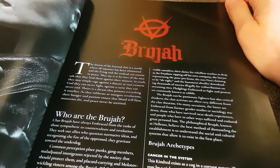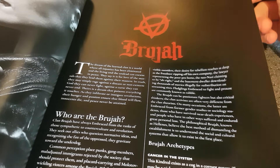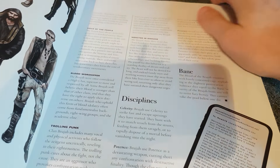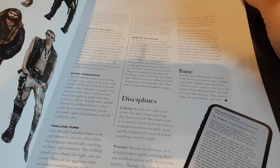In Vampire you play a member of a clan — every vampire has a different bloodline and different abilities. Starting with the Brujah: they're fighters generally and they tend to be rebels who rail against the establishment.